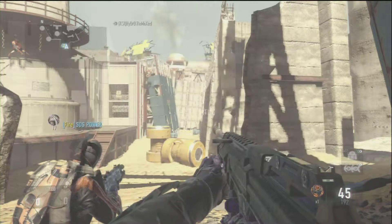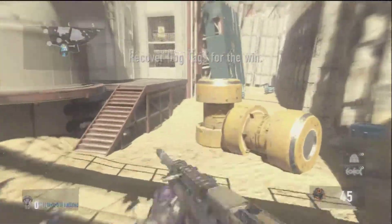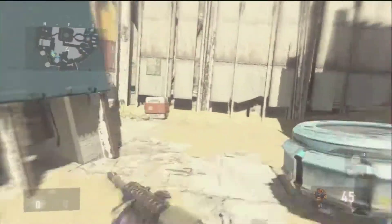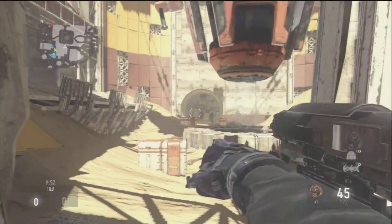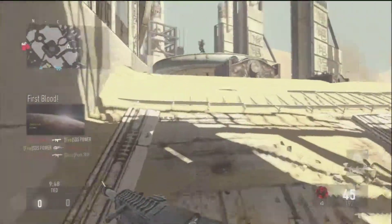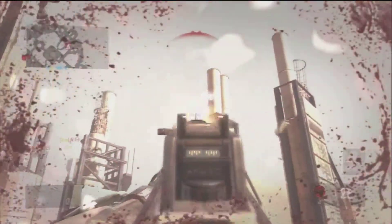What's up guys, it's Ambition, and today we're going to be talking about the new multiplayer map with the Havoc DLC called Core. This one is kind of like a factory kind of thing that is all run down in the middle of the desert. This is actually a really cool map.